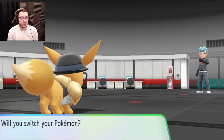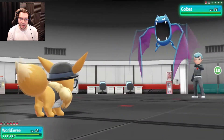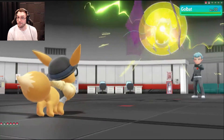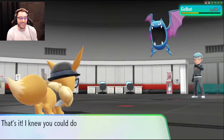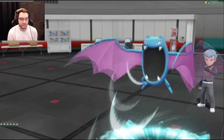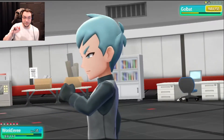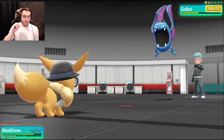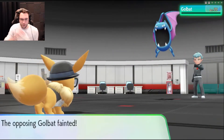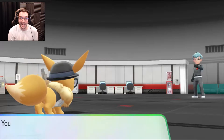About to use Golbat! We'll keep this guy out — this will be good. He's a flying and poison type, so Buzzy Buzz should be super effective against him. That's such an awesome animation! I love it! Super effective! And he's paralyzed! Air Slash! Let's take him out with another Buzzy Buzz. Buzzy Buzz! Super effective! That's it! Made me giggle — I like to giggle!